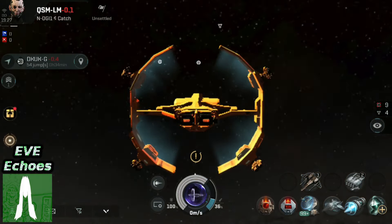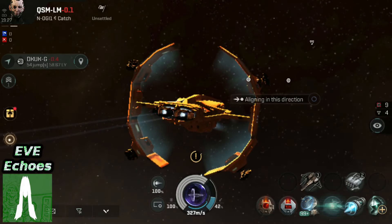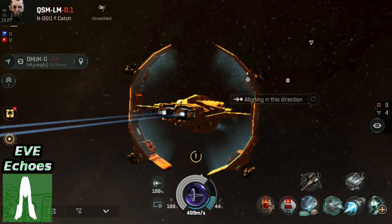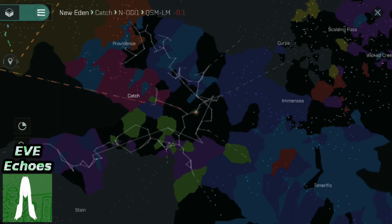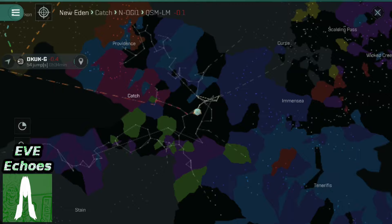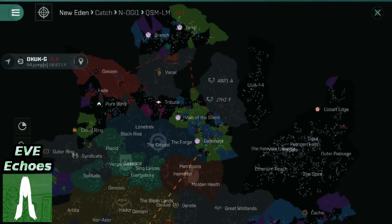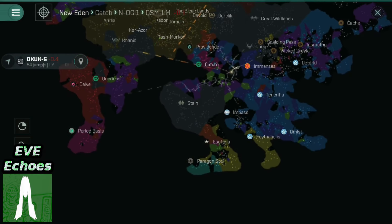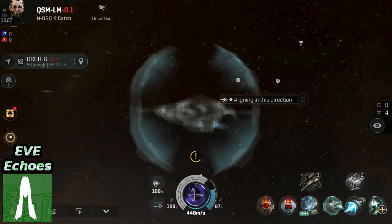We are now decloaked. As you can see from local in the bottom right, we are the only ones in system, and we're all the way over in Catch right now — I can never keep track of how people pronounce things in this game. We started on the outskirts of Declan, and my autopilot has me going all the way back to near enough the opposite side of the map. So yeah, I'm all the way down in Catch.